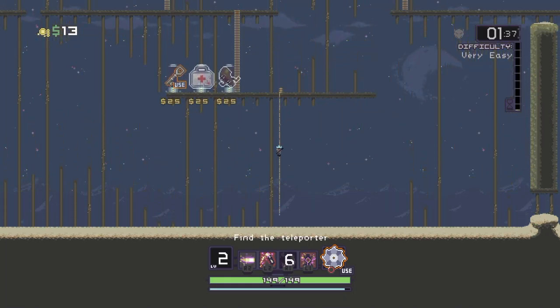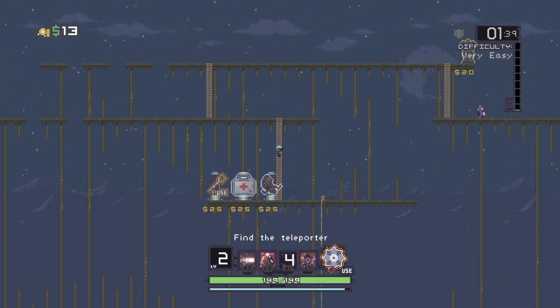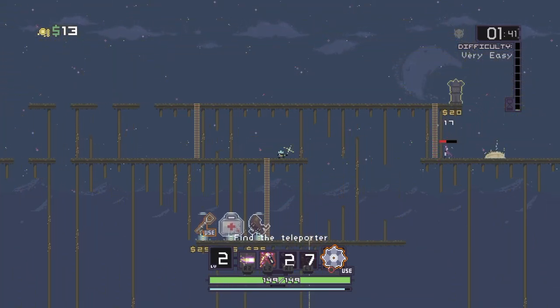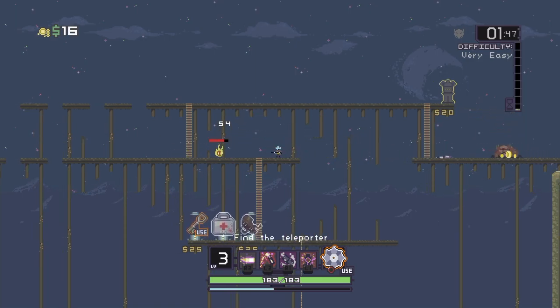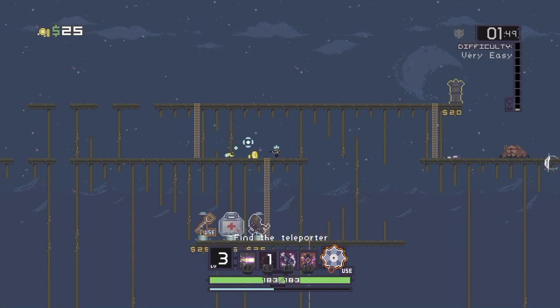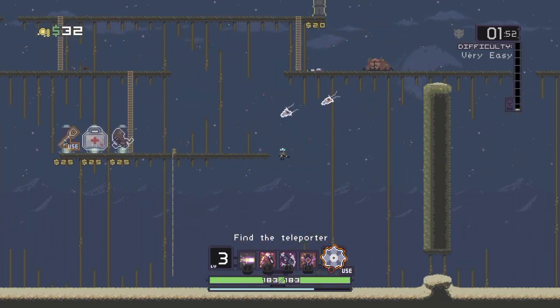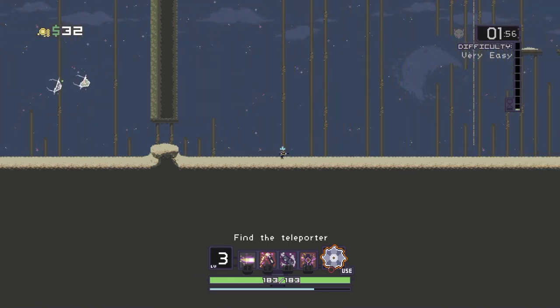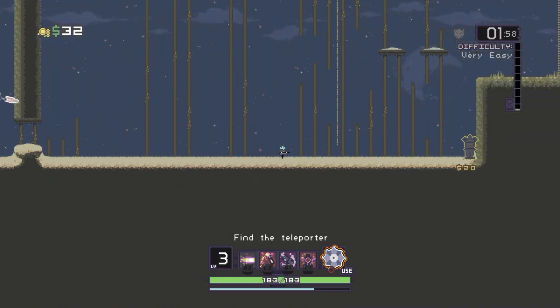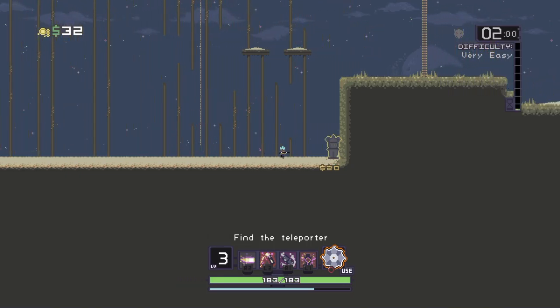I move quicker with the Smoke Bomb as well, it seems like. And that stuns them — right, that's handy. I'm going to go back and try and get the shrine and kill the imps and see what item we get there.